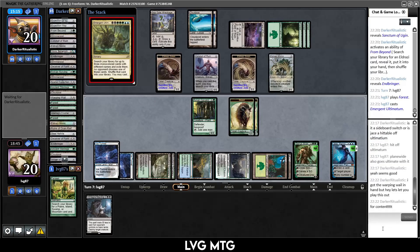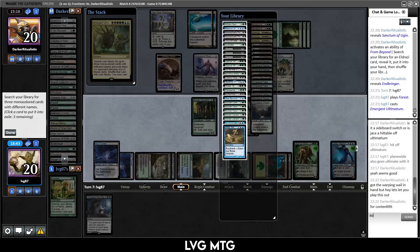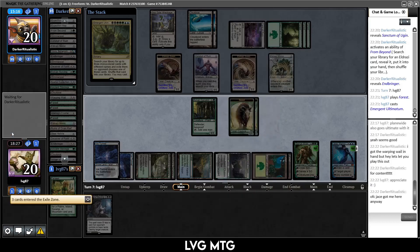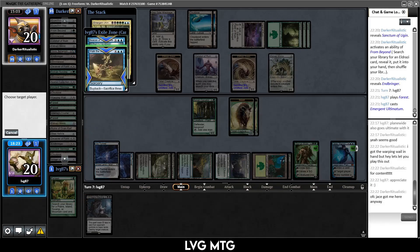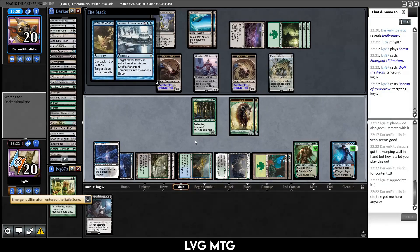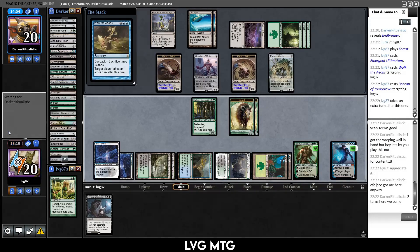They have a counter in hand — Warping Wail. Let's go get Walk the Eons, Beacon of Tomorrows, and Planewide Celebration. We would have been fine even if this gets countered, but they counter it anyway. Of course, Jace got me there anyway. We get a Time Stretch — just cast this, target ourselves, take two extra turns. Not bad. And then we just get to mill them out. Fitting end to the video — opponent being cooperative, much appreciated. Let's mill them for ten.